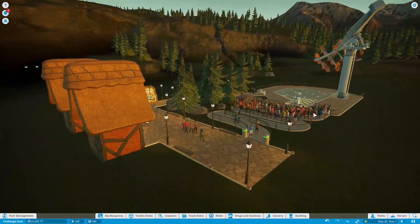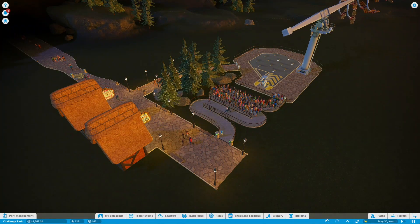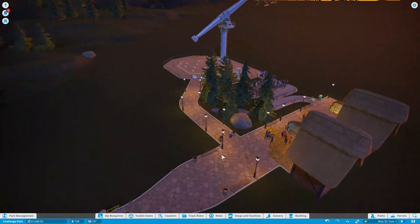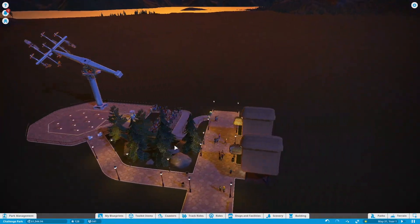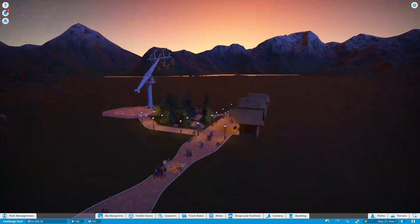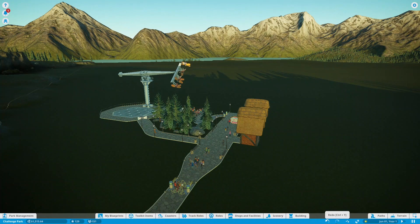Here's our park — this is what we've got so far. It's a small start but I think it sets us up pretty well for the future. I'm excited to get into this. The scenery we have already looks very nice. It might go pretty slow with all the detailing we're doing, but it will definitely be worth it in the end. That's pretty much all for this episode — if you enjoyed, please like and subscribe. If you have any suggestions or feedback, leave a comment below. Thanks for watching and have a great day.